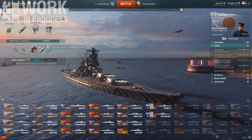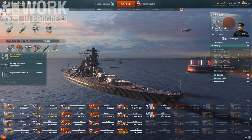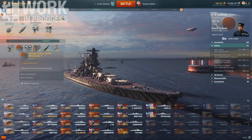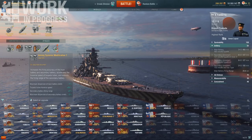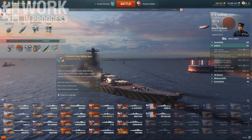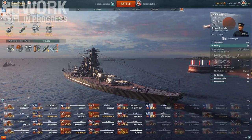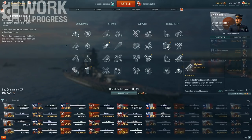Build-wise: standard premium consumables. Upgrade-wise: turret survival is questionable, you can run auxiliary. Damage control, dispersion, tankiness, concealment — honestly a basic Yamato build besides the legendary upgrade. Captain perks-wise, very standard Yamato build: Priority Target, Expert Marksman, AR, Superintendent, Vigilance, Concealment Expert, and Fire Prevention.